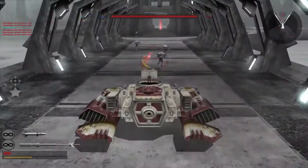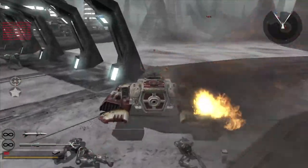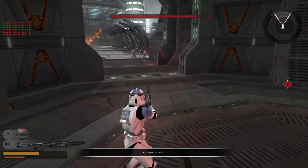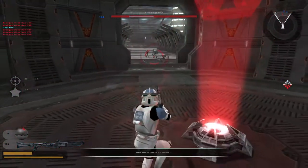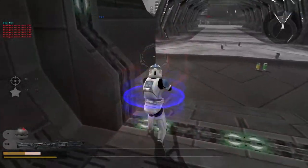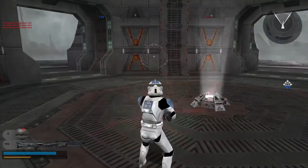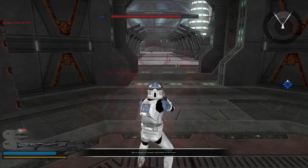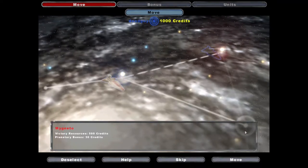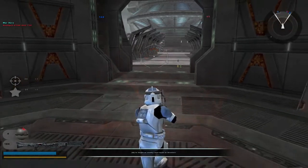The more planets you take, the more credits you get simply for battling. Even if you lose a battle, if you have most of the planets you get a lot. So right now if I were to take over Mygeeto and win, the confederates are going to end up getting a lot of money just because of all the land they had. It's important that you don't waste any time - try and pick a path where you capture as many planets as fast as possible. You can only move one point at a time.